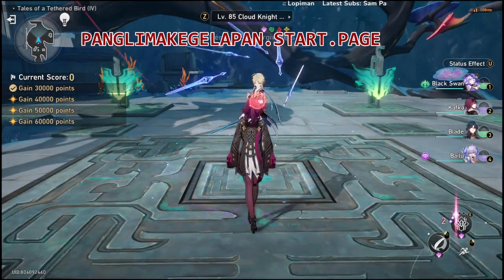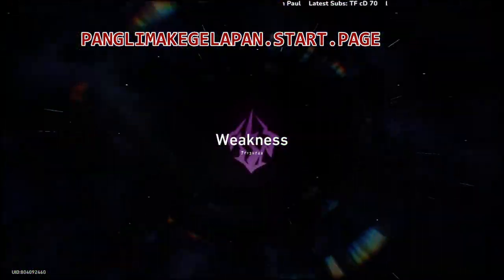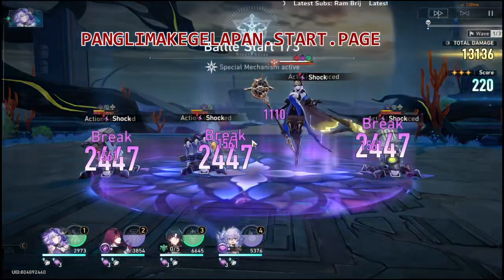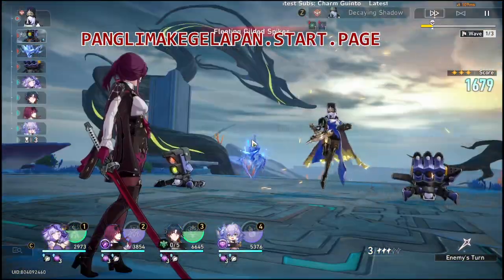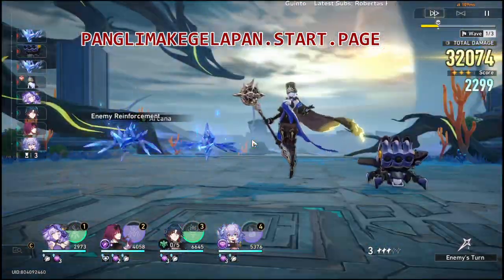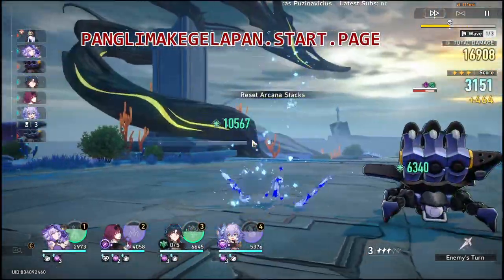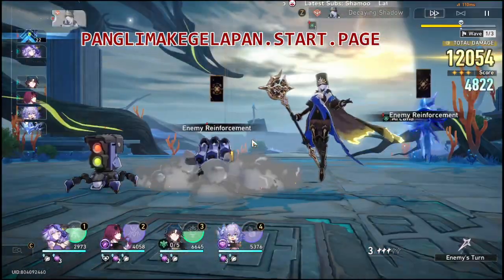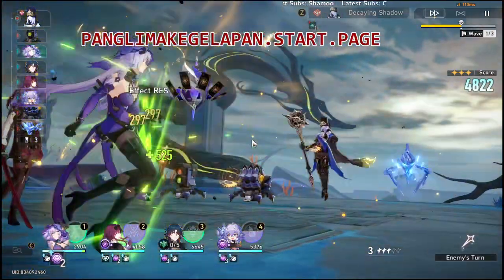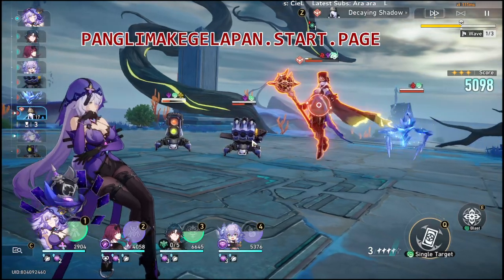We are gonna be attacking with electric in here. Electric is so good — you can see right now there's gonna be a lot of electric enemies, especially in wave one, so we want to destroy them. Kafka and Black Swan together are really good at destroying the lord and minions. Destroy, destroy, destroy again and again — that's really good! And the effect hit rate for Black Swan is really paying off right now.